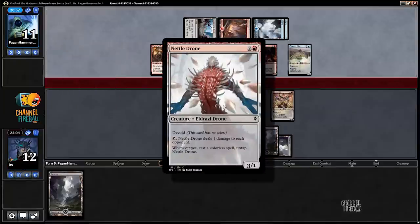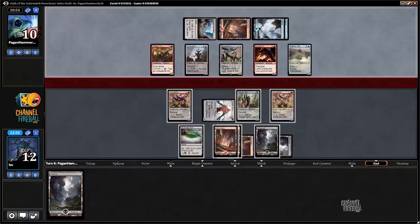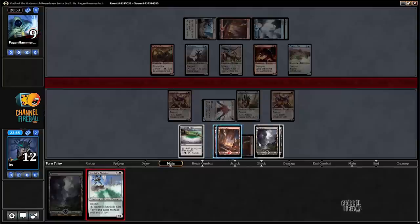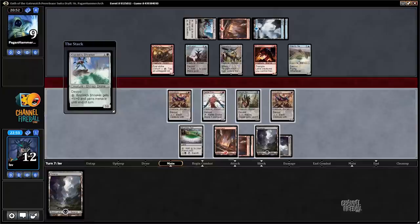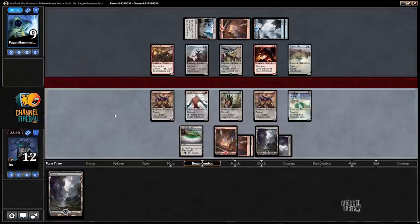Did you see the picture someone posted of Nettle Drone and Expedite next to each other? That was amazing — really excited to get somewhere. They missed their land drop twice in a row, so at this rate Nettle Drone is just going to win us the game. And Blighted Fen Streaker is not bad either, because we'll keep a land in hand so we can pretend like we have something.